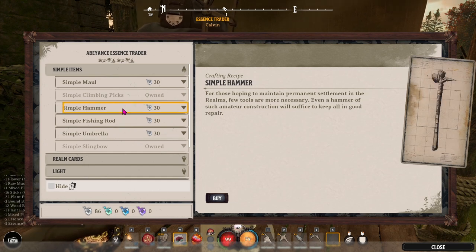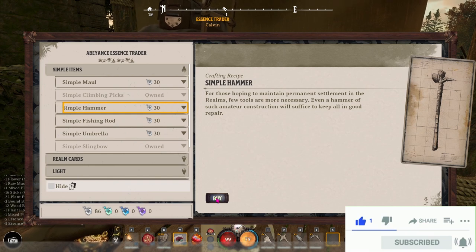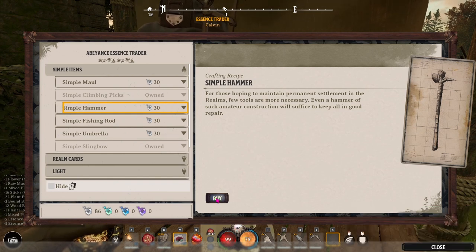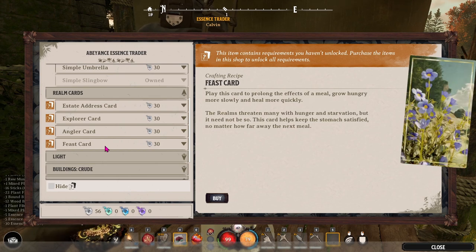The simple hammer is also a really good one to buy because it helps you keep all in good repair. Your structures will deteriorate over time and you're going to need to repair them before they fall down. Preferably there will be realm cards for sale — these are minor realm cards that will adjust something about the realm.